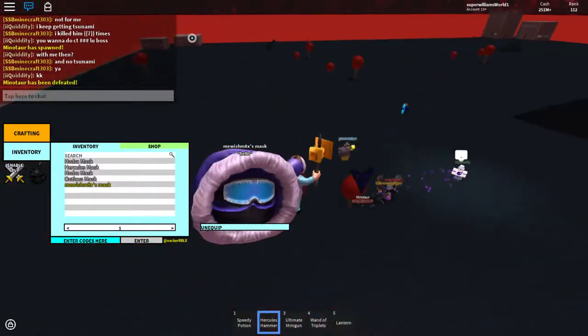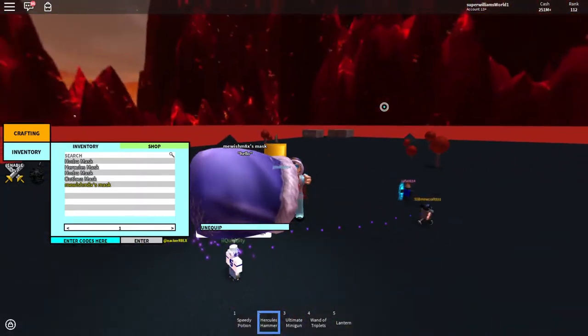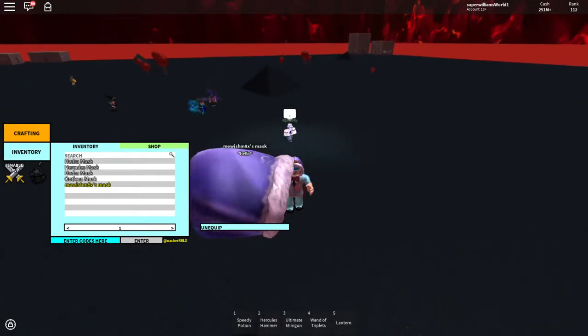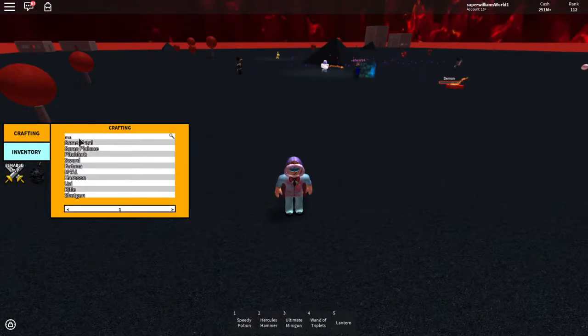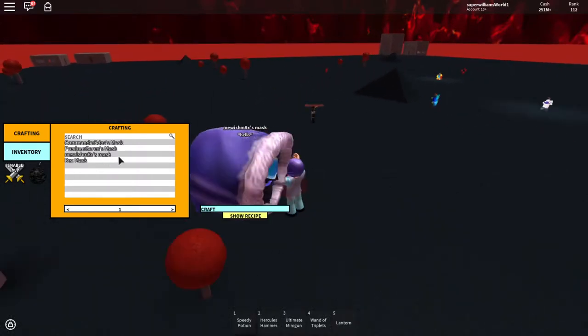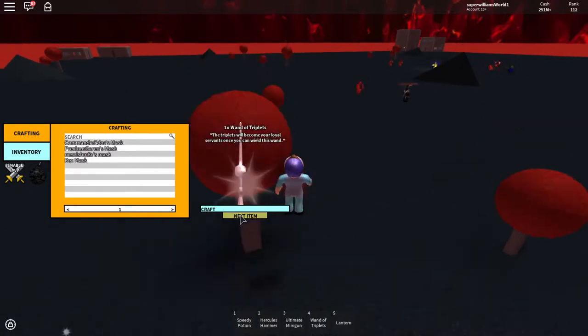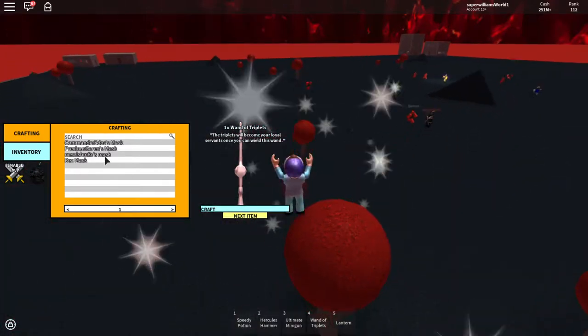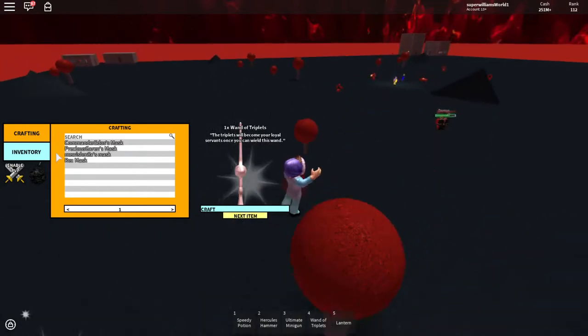Alright, it's just an outright good thing to craft. It's pretty simple — really really simple. You just need one salt and one Wand of Triplets and 500 million cash. It's the easiest thing in the world.